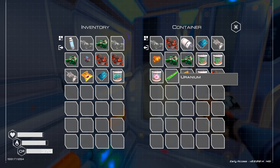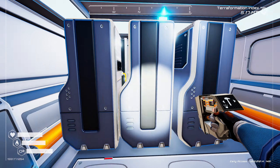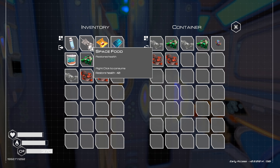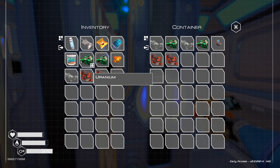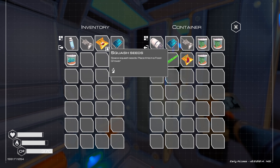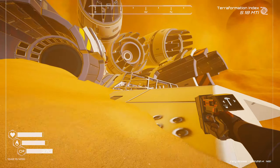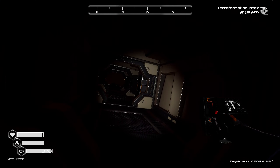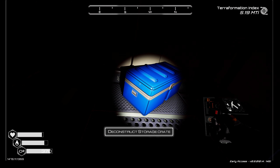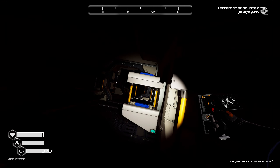I'm surprised we haven't found any water in this ship yet. I think we were down this way on the right side - yes, let's take that and pick up this chest. I don't think the chests respawn but maybe they do. The last direction we have is down over here.